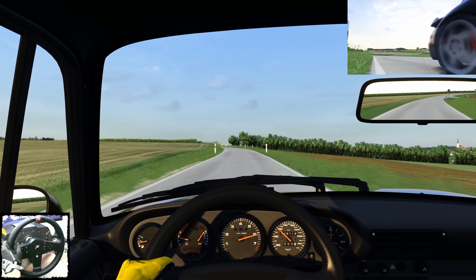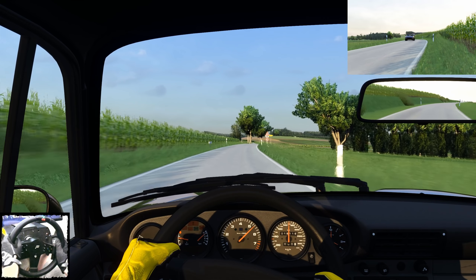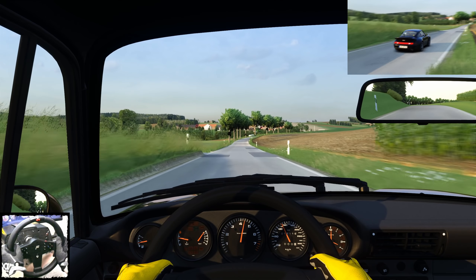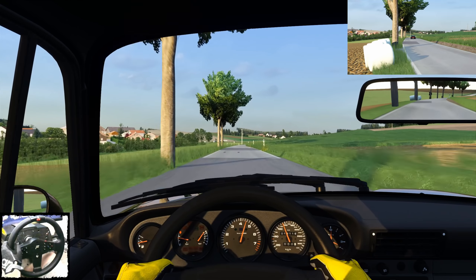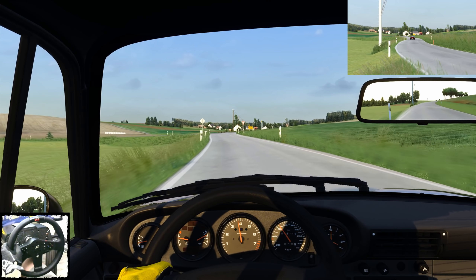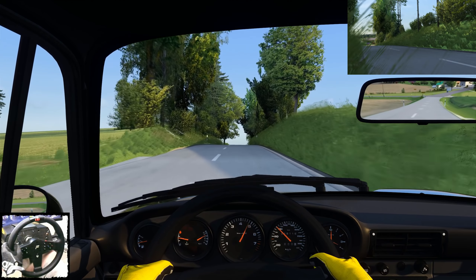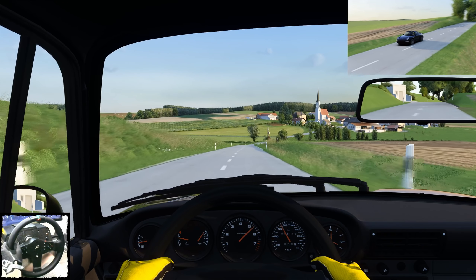Erstmal eine Runde Gummi geben. 408 PS in dieser Version – da haben wir schon die 150 auf dem Tacho. Hier noch ein bisschen vom Gas gehen, nicht dass hier noch eine Blitze steht. Allradantrieb, turbaufgeladener 3,6 Liter, 6-Zylinder Boxermotor. Ich weiß nicht, welche Infos ich gerade schon beim Intro erzählt habe, deswegen erzähle ich einfach nochmal. Und hier müssen wir wieder rechts, dann geht's Richtung nach Hause. Der geht auf jeden Fall schon gut vorwärts, klingt auch nice.